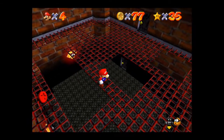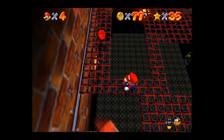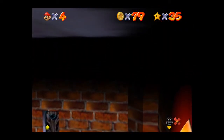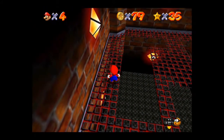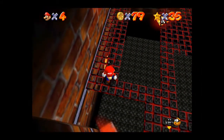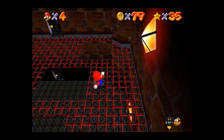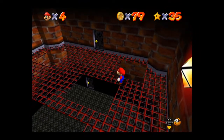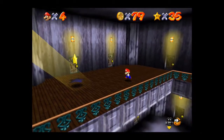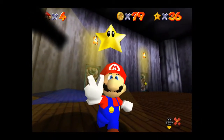You guys know how I am on ledges. Look at that. I was confused there for a second, but if you guys remember there was a blue star right outside this doorway. So the camera didn't leave the room to focus on the star — it stayed in the room to focus on the star. That was kind of weird.